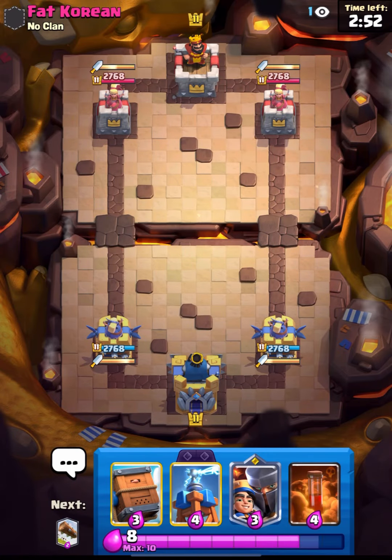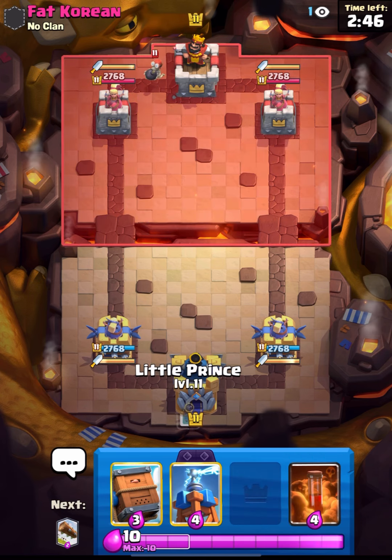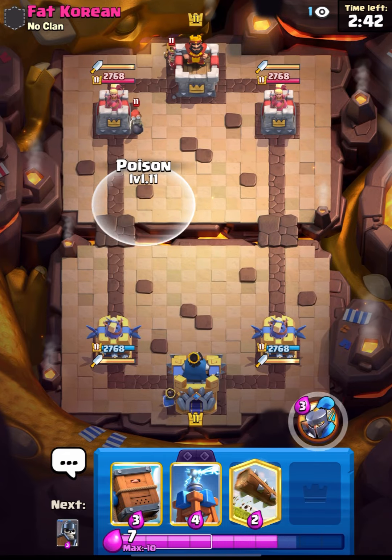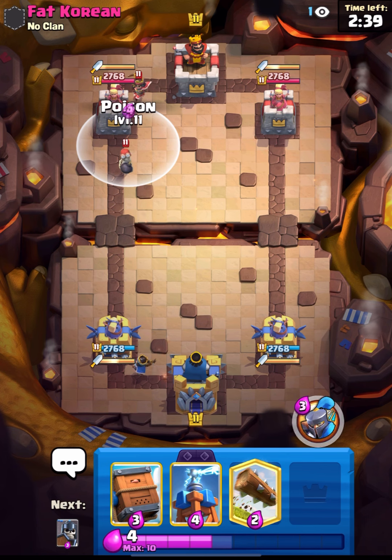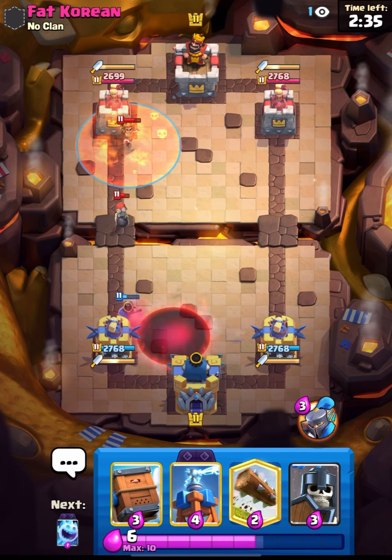GG's! So we are in the match guys, and we are up against Fat Korean. Good luck to him - let's see what he has. He placed his Bomber from the back, so I will place my Little Prince. He also put down his Prince, so what I can do is Poison these two and get some good value. He used his Void spell - I think this is a Drill deck guys.